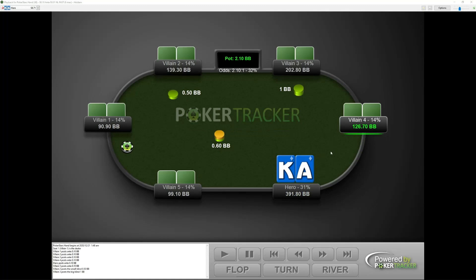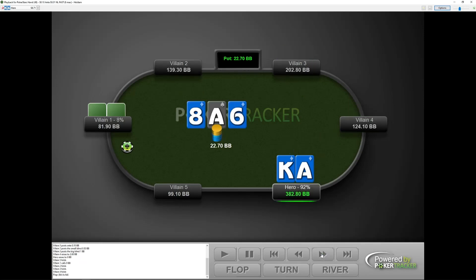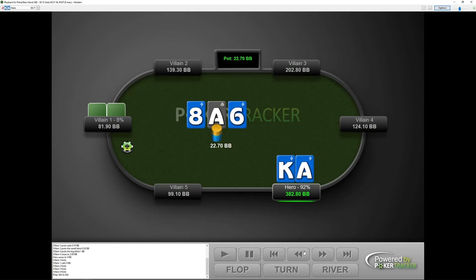In our third hand, we have ace-king of diamonds in middle position. Our opponent under the gun opens and we elect to 3-bet. The button incorporates a cold-calling strategy and everyone else folds. We see an ace-6-8 with two diamonds and we elect to check, not really being afraid of many turn cards and having quite a lot of the board locked up. Our opponent goes for a half-pot bet — he's going to have some draws, maybe some sets like sixes and eights, some two-pairs, maybe ace-8. We elect to call and we turn the nuts, which is obviously a good card for us. We check, and he elects to bet again on the turn for another half-pot sizing. We elect to go for another call.